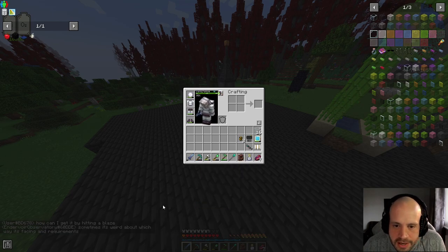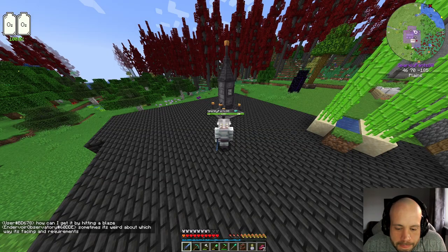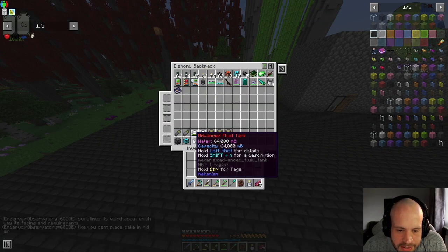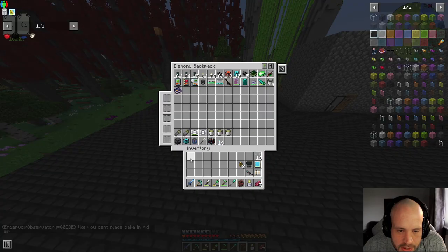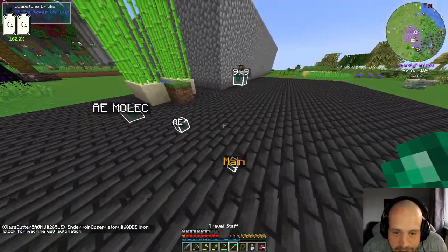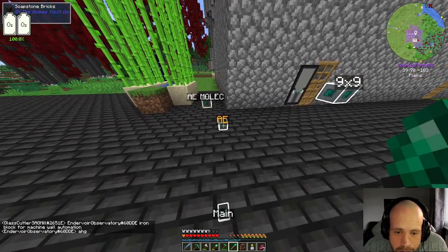I'm going to grab some of these bookshelves. I've got a whole bunch of stuff — I upgraded my tanks to advanced so they hold double the amount. I've only got one of them, so I need to go down and get my other one because I made two and filled them up with water.